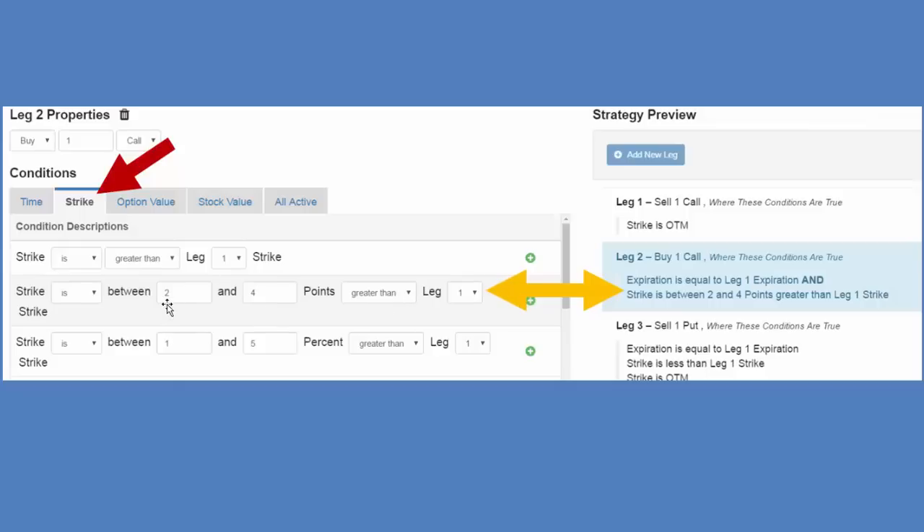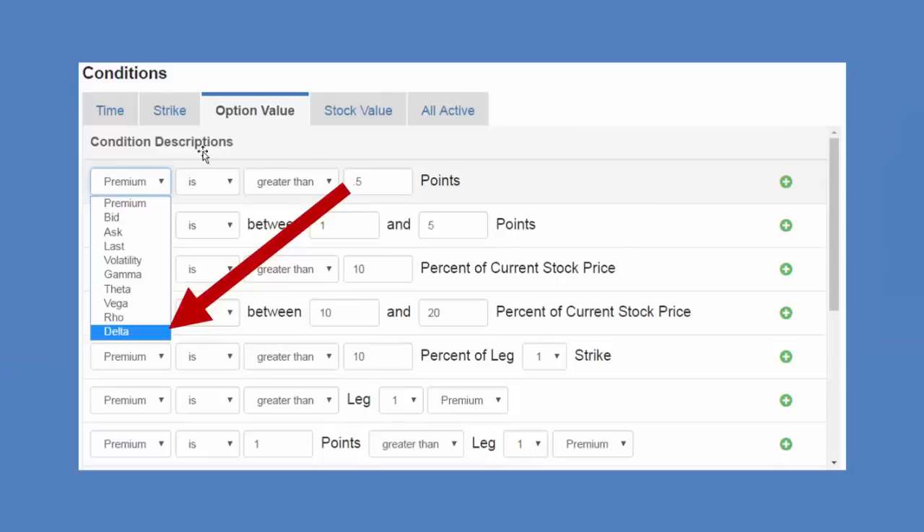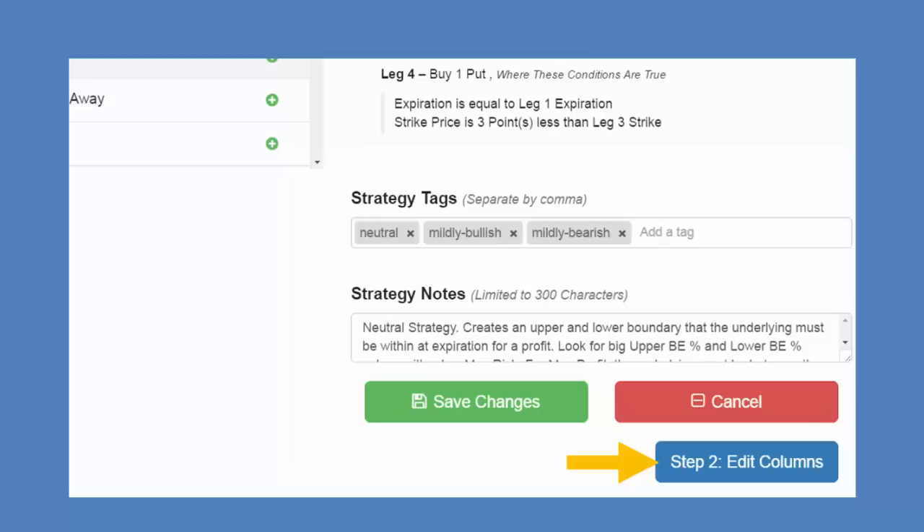There are a lot of conditions here. On the option values, you can click on premium — anywhere you see a dropdown starting with premium, you can change to many different variables. For example, if I want the delta to be greater than 0.5, I click on the option value tab, click on premium, click on delta, change it to 0.5, and add it to my conditions. So you can create a strategy based on some of the Greeks as well — there's a lot of versatility.